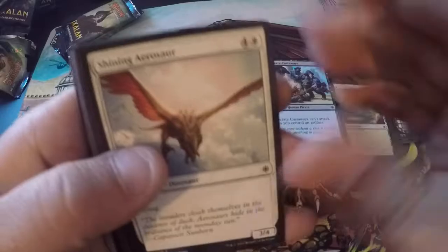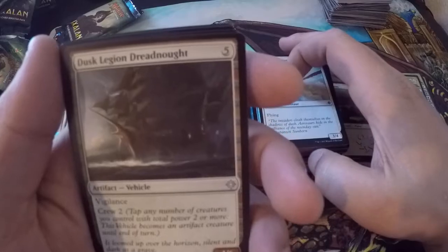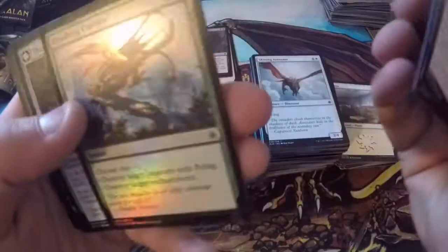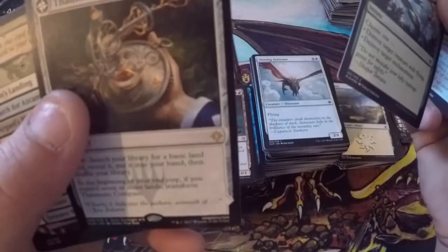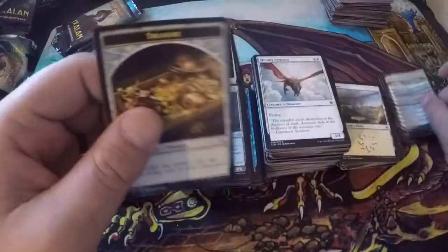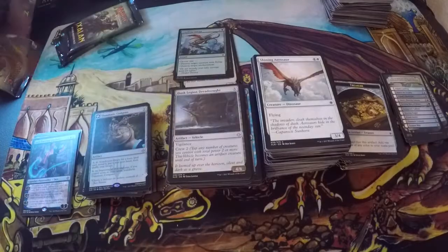Four packs left — let's go, gotta get this done before the battery dies. Dusk Legion Zealot, Dreadnought — first for me, look at that pirate ship, that's a nice one. Bishop of the Bloodstained, Air Elemental. Crushing Canopy is a foil common, and Thaumatic Compass again — two of those now. I don't get it but I'm excited for that. Checklist and treasure.